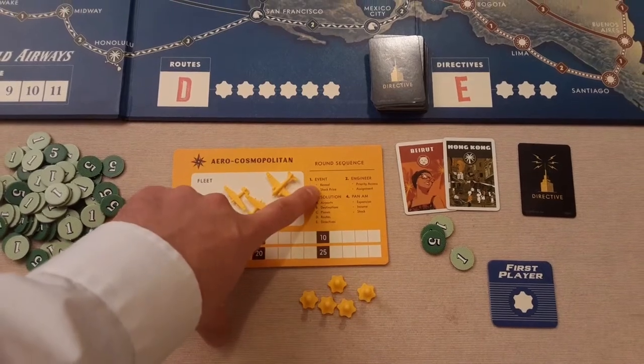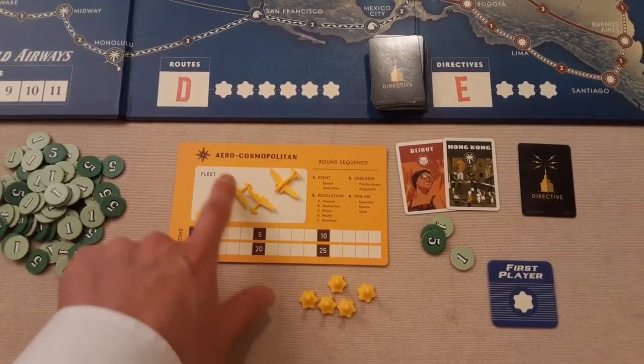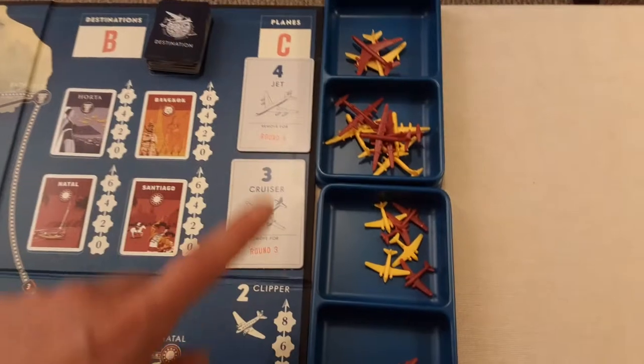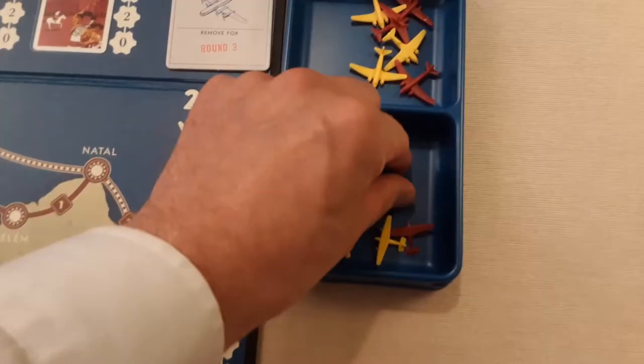This is your company board where you keep your planes and fleet. They range from one to four and are all at the top. You've got your ones, twos, threes, and fours — there's only one of the fours, and they come out from round six.